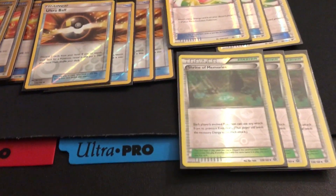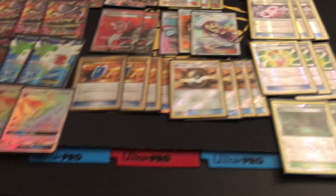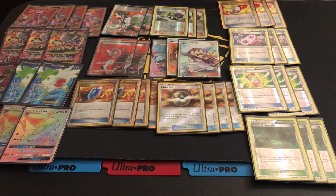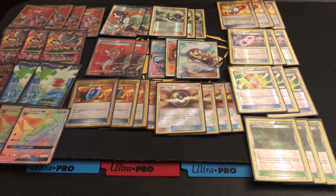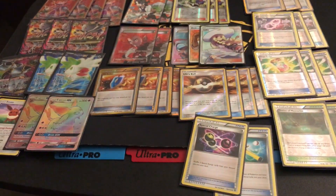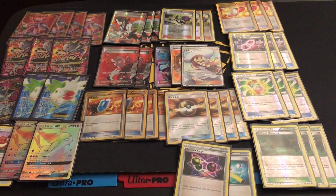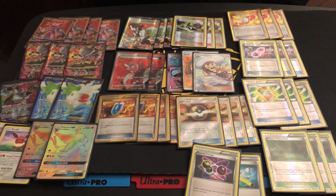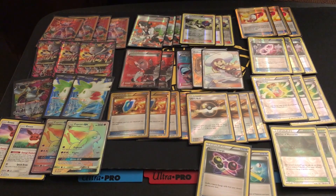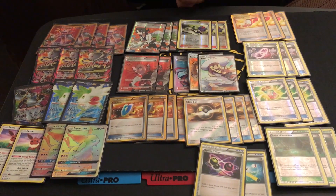3 Shrine of Memories — Damage Change is a very powerful move and that allows you to use it to get all the damage off your Mewtwos. One really fun thing to do is Lysandre out your opponent's Shaman when your Mewtwo has 120 damage on it, Damage Change that off, get two prizes, and have a healthy Mewtwo. I also played a 1-1 Special Charge and Super Rod to recover Pokemon and energies you pitch to Sycamore. Special Charge is important because Enhanced Hammer is a thing and you definitely want to use your Double Colorless Energies as much as possible.